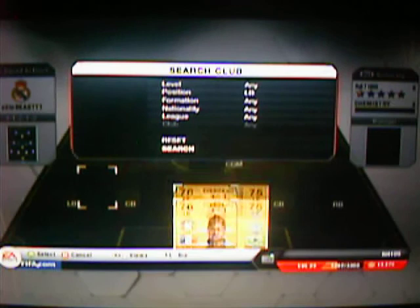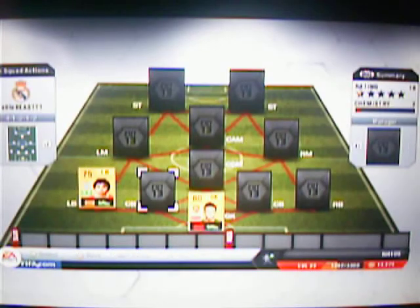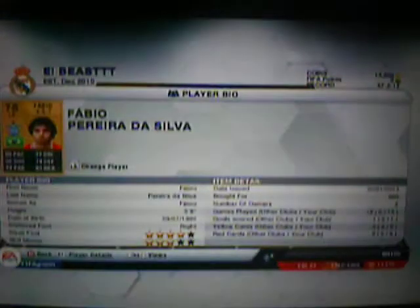Left back, we have got Fabio, who plays for QPR. He's a decent sort of player. Got him for 600 coins, which wasn't that bad. Three star skill moves, good for a left back. 80 pace, 77 dribbling, 61 heading. It's not that good, but still, he's a decent player.